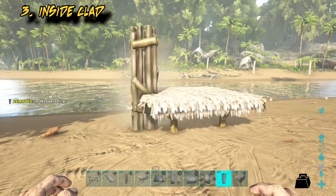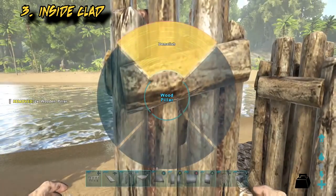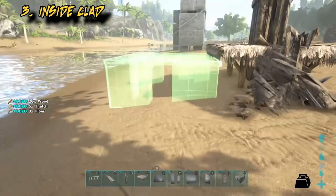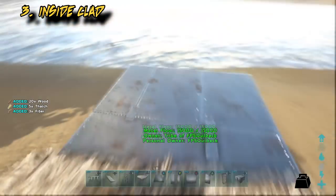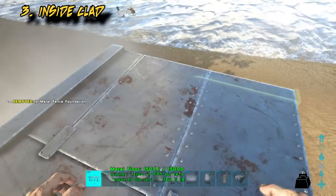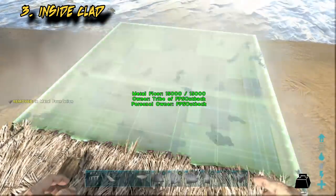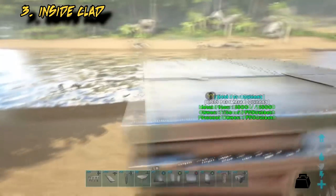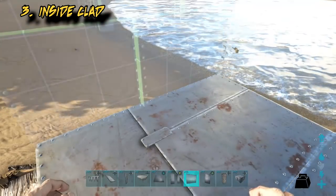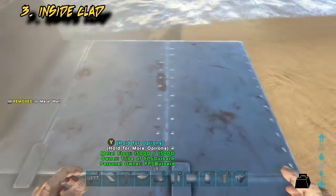So to inside clad, start off with a thatched foundation and we're going to drop the foundation two levels again, the same way we did before. You will need fence foundations on that lowest foundation. Then place another metal foundation over the top off that thatched foundation, which you can now get rid of. Now place a wall down on the inside snap point — that will be snapping onto those fence foundations.